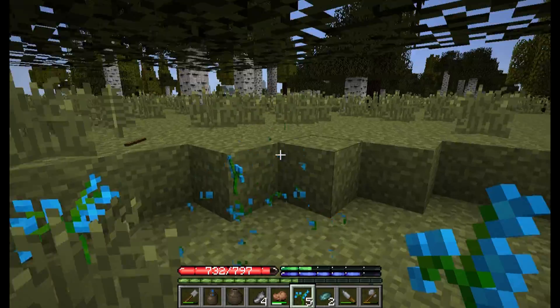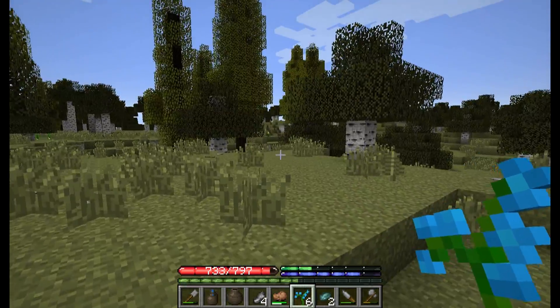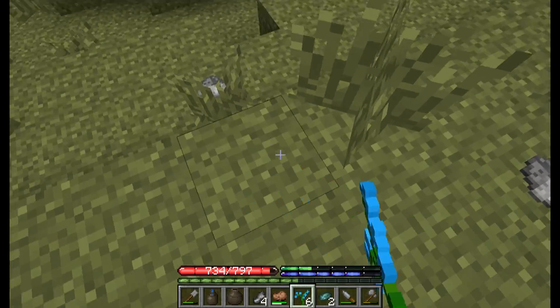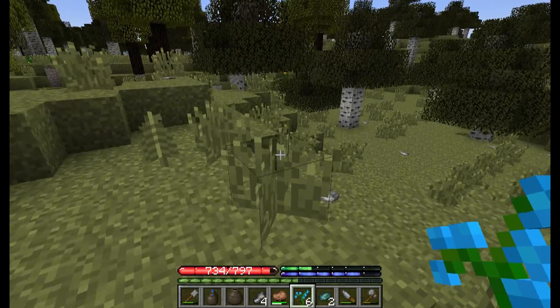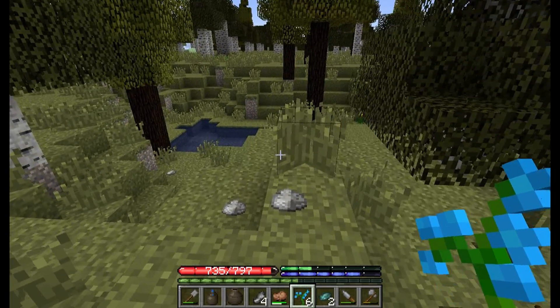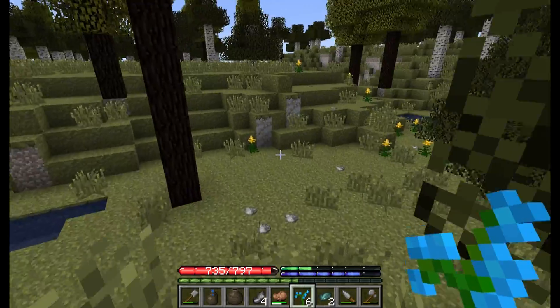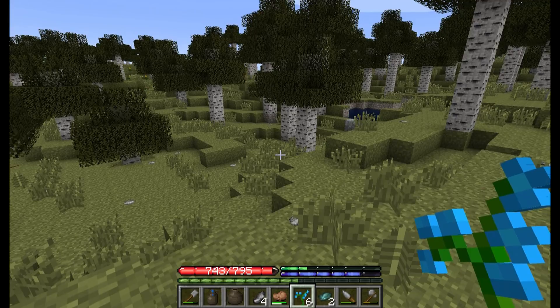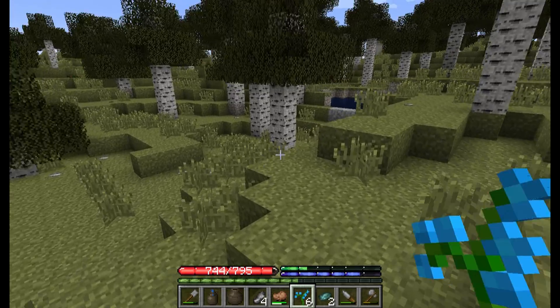I was planning on running home, but I found these blue orchids, and well, they look pretty cool. I know they're supposed to be somewhat rare in vanilla - they're only supposed to spawn in swamps, and this doesn't feel overly swampy to me, but I guess I'm not going to complain any more than that.